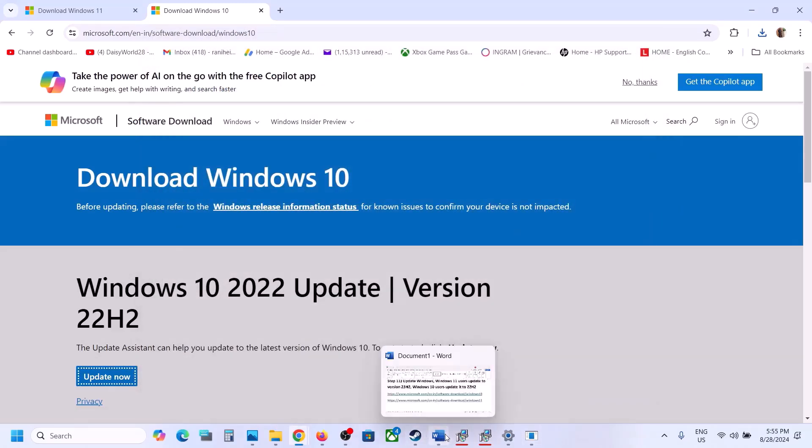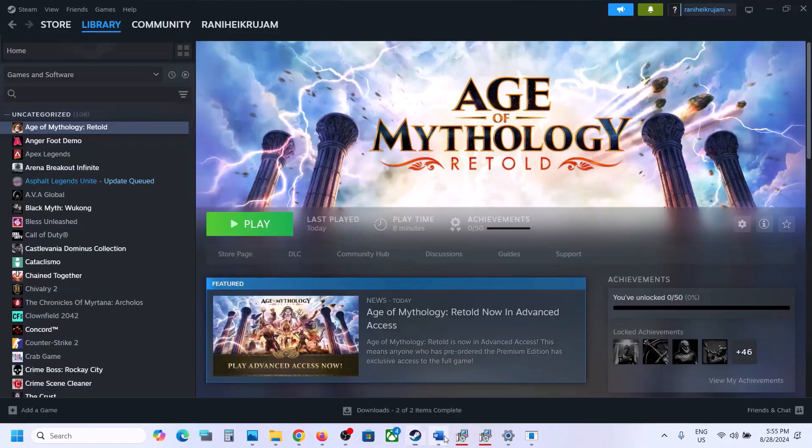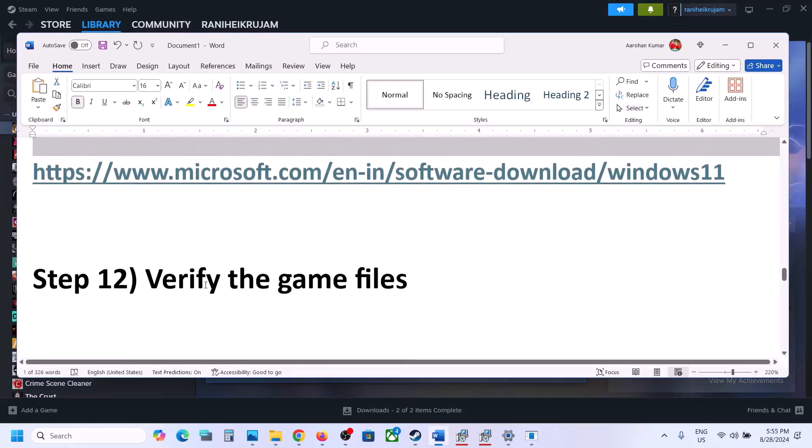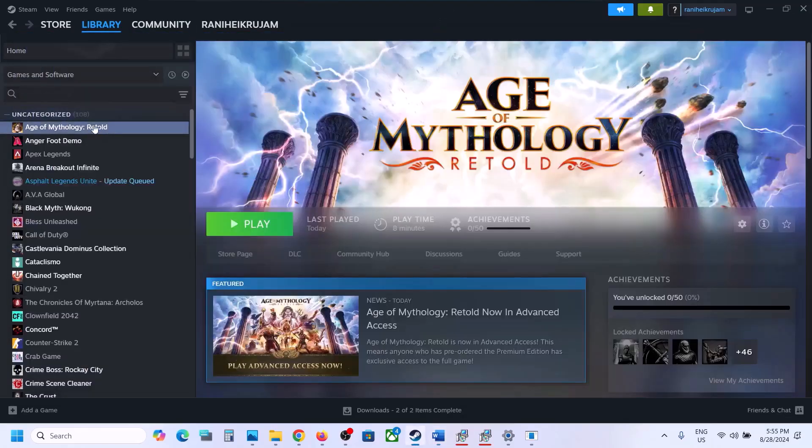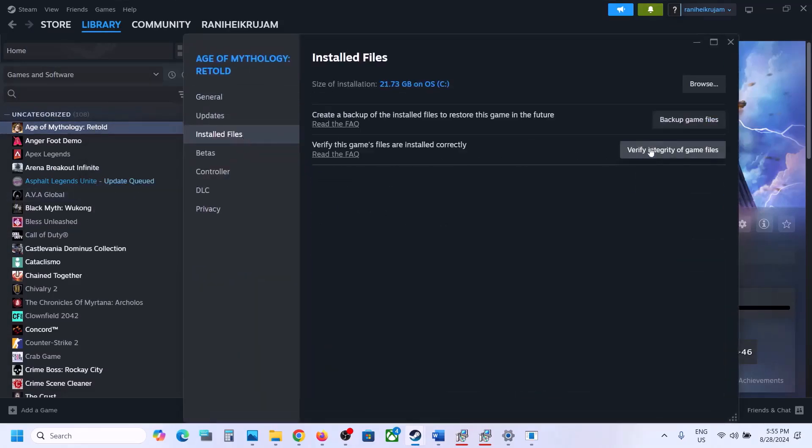The next step is to verify the game files. Do not ignore this step — this has worked for many players. Right-click on the game, select properties, go to the local files tab, and click on verify integrity of game files. Let the verification complete. Once it is 100% complete, launch the game and check.